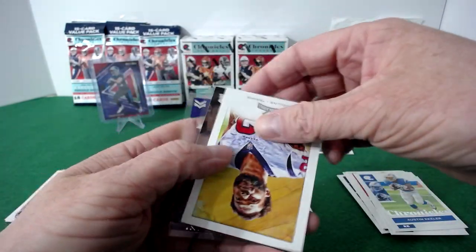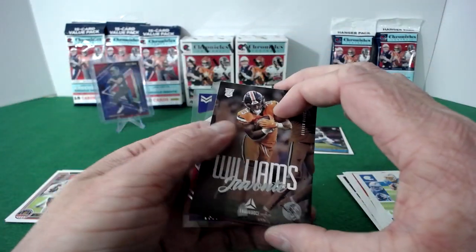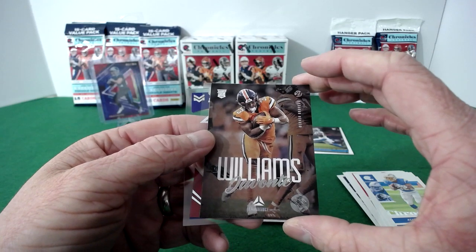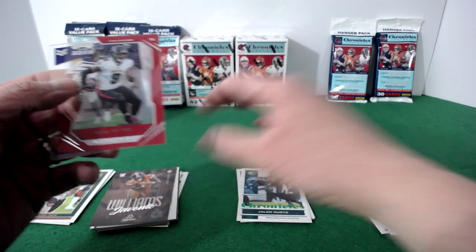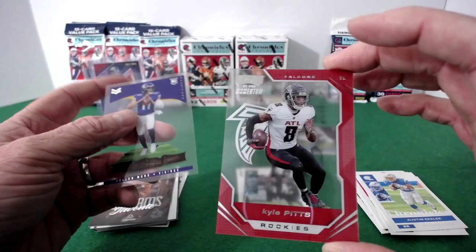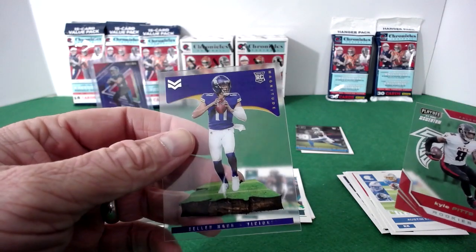Nico Collins — this is an absolutely packed hanger. If you guys have opened a ton of this, let me know in the comments if this is a special pack or just par for the course, because this is pretty incredible. We got a couple of acetate cards — Kyle Pitts and Kellen Mond on the back.